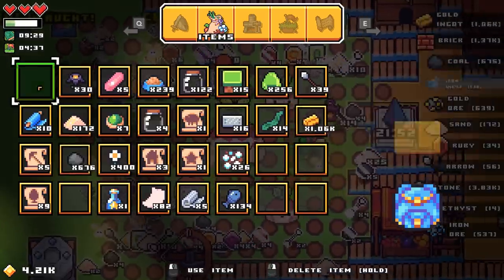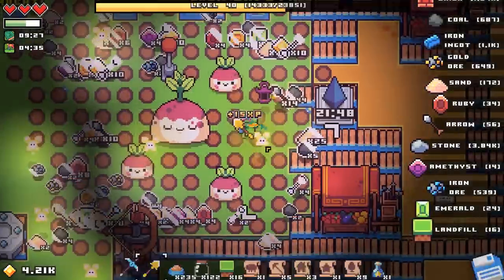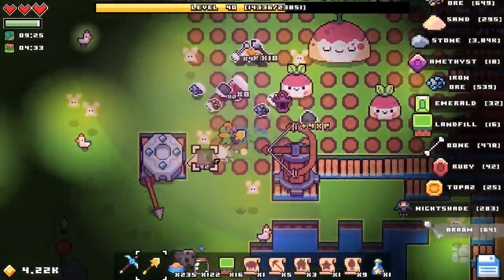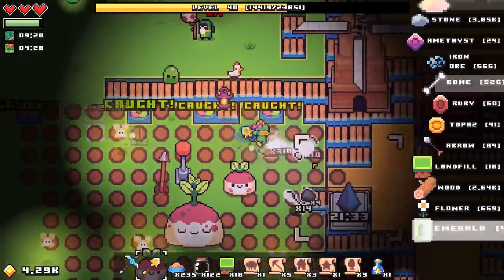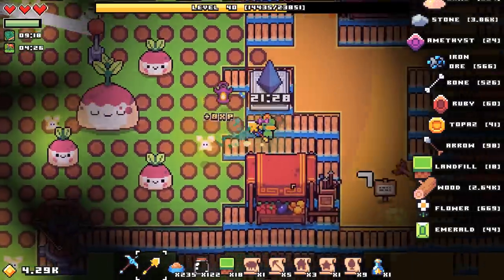Look at all those resources. Look at all this fish. Where'd my cooked meat go? I should probably go kill some more critters. Gems of plenty! And arrows — we needed those, pretty badly actually.